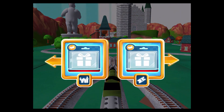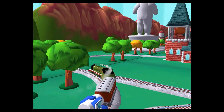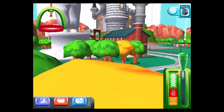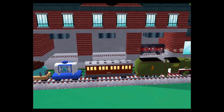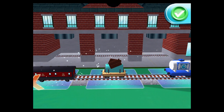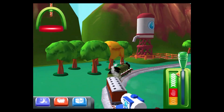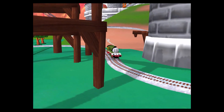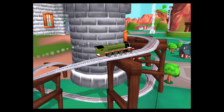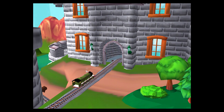Where should we go next? Left leads to the haunted castle. Right leads to the town square station. The haunted castle is just ahead. Your engine would love to pull that new wagon. Super! The castle gate is closed — can you help open it? That's the way.